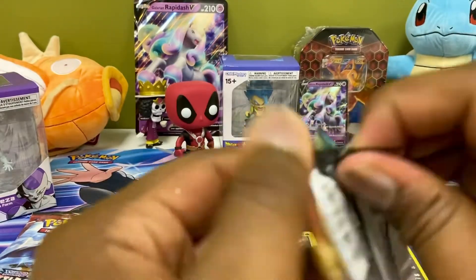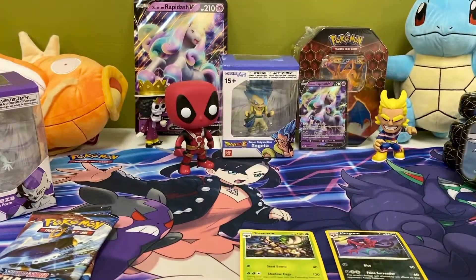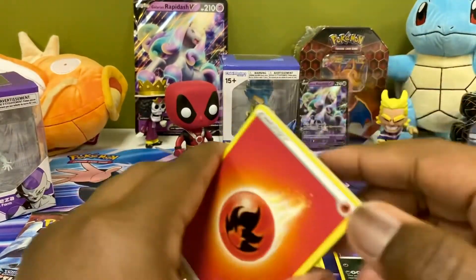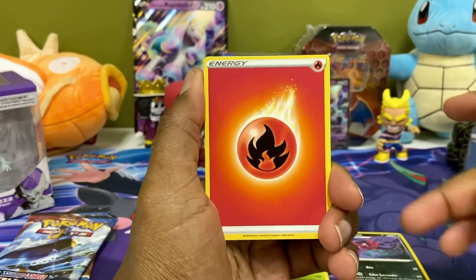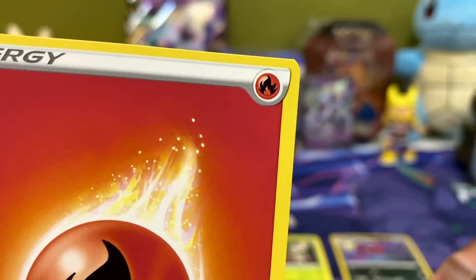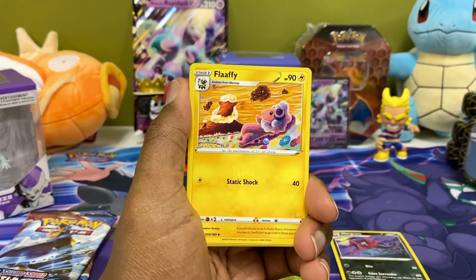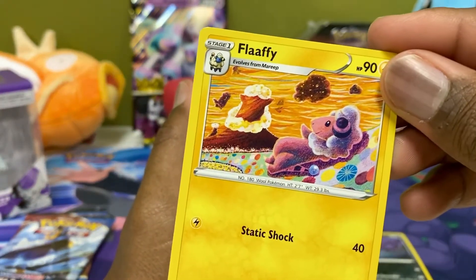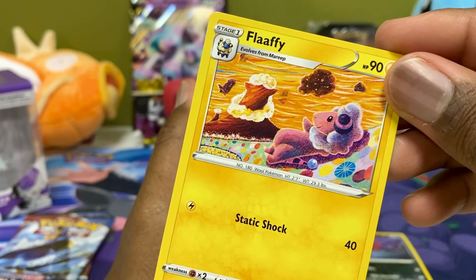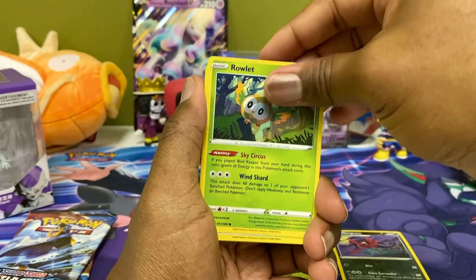That was deep and almost dark. Alright, TCGO code — so there's something good in here. I always want some hits from Darkness Ablaze. The cut on this pack is terrible — it's not really rounded, you can see that. Interesting. Fire energy, Cape of Toughness. Flaaffy — what is that? There's no way that's a cloud. What the heck is that? This Flaaffy is on something, he sure is. Carnivine. Flaaffy is on some nip or something.